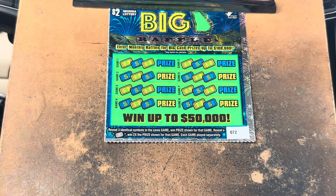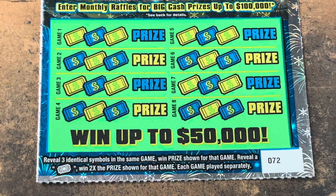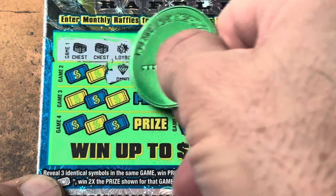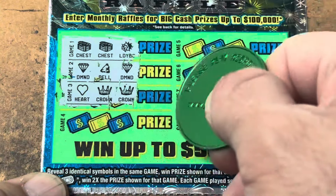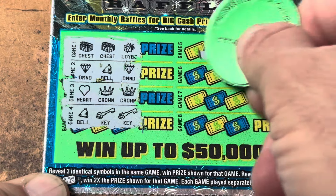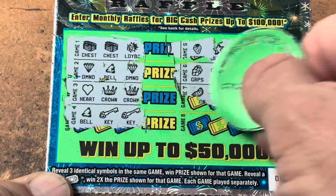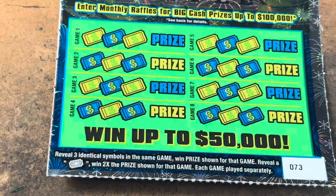This is a symbol-only game — we're looking for three like symbols to win the prize. If we see that raffle ticket, it's two times the prize. Let's find some symbols. Ladybug, chest, and chest — nothing in game one. Diamond, bail, diamond, crown, crown and a heart. Key, key and a bail — nothing on the left. Stars, strawberry, rings, grapes — nothing on the right either. Come on, Big Georgia Raffle, find me a winner on ticket 73!